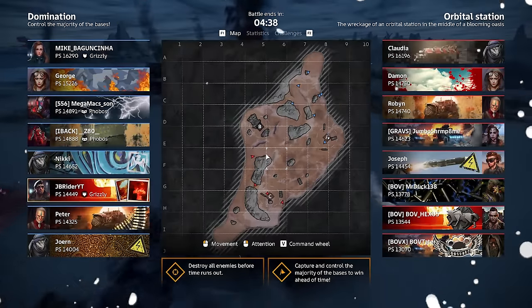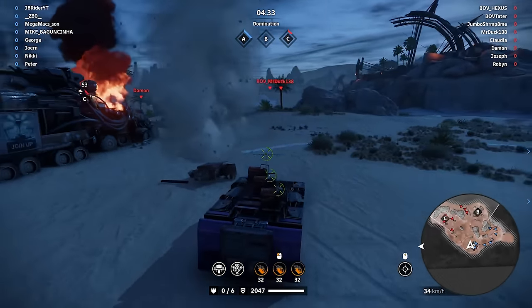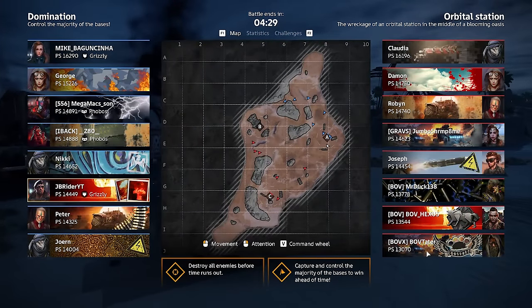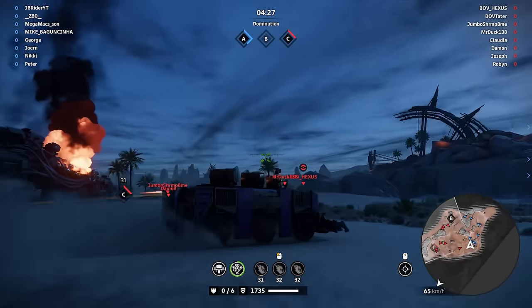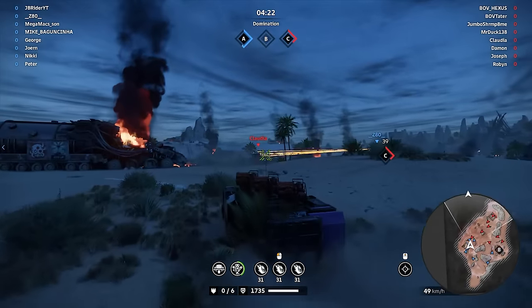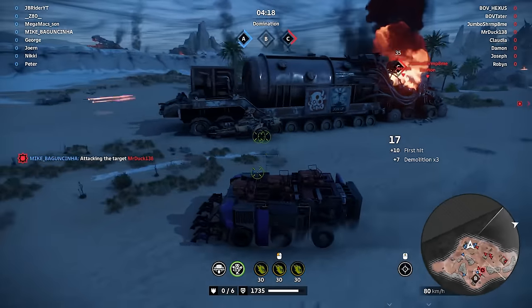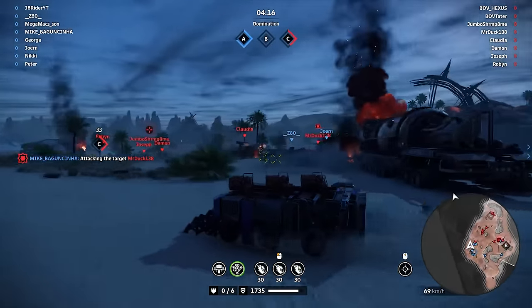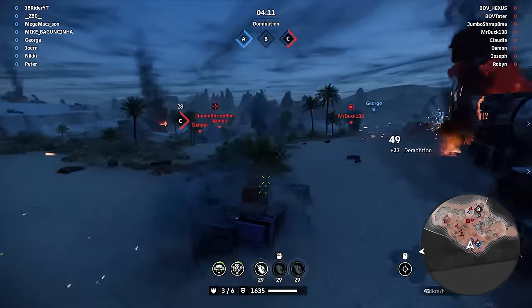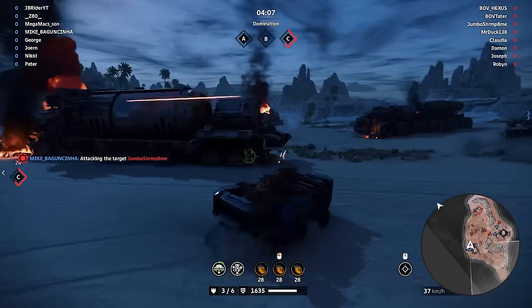Alright guys, we are now at the orbital station and we got our triple fortune build — it's actually the build I've been looking forward to the most. Oh is that Mr. Duck and BOV? Yes it is. We got a BOV boy so this is gonna be a tough fight. Prepare your butt butt! The best plan is to charge up the Catalina perk — just charge it up and you should be good to go.